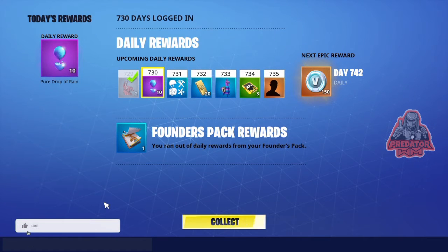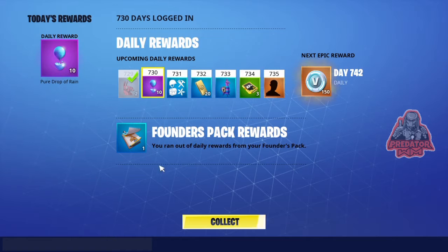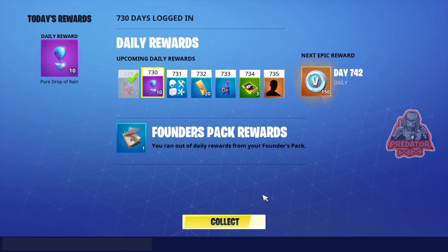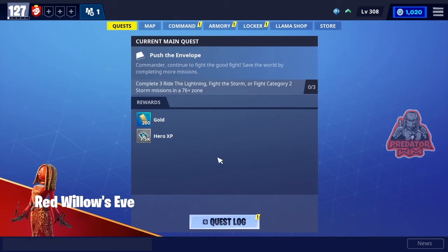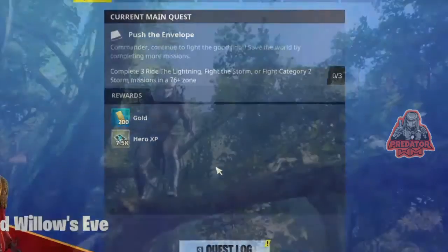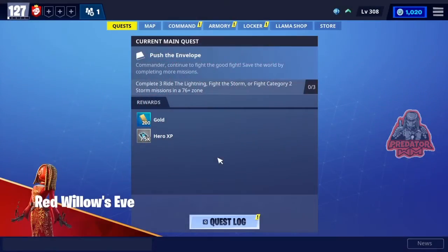What's going on guys, it's your brother Julian with a new video for Fortnite Save the World V-Bucks missions. Today is day 730 of me logging into this game and I'm gonna get this reward — as you can see, the daily reward is 10 Pure Drop of Rain because I have the Thunder Pack reward. Thanks for this game, and today we have a V-Bucks mission which I'll show you after this intro.